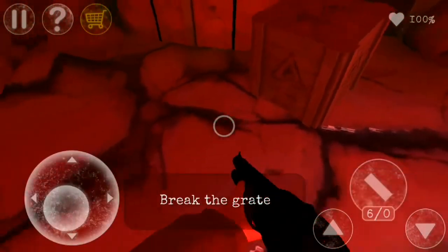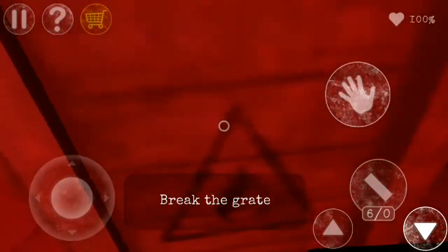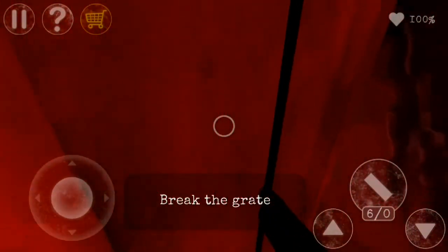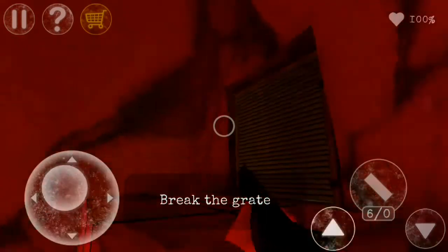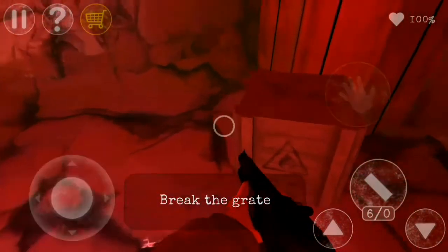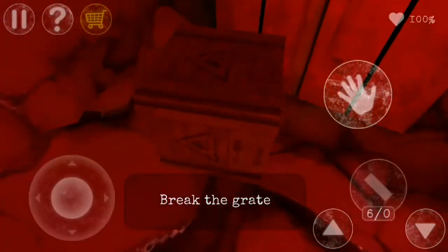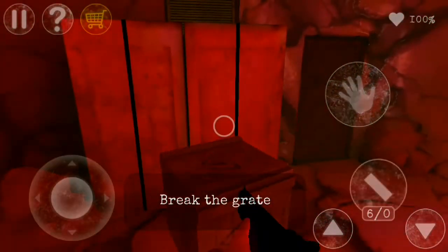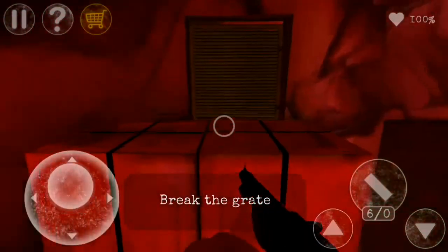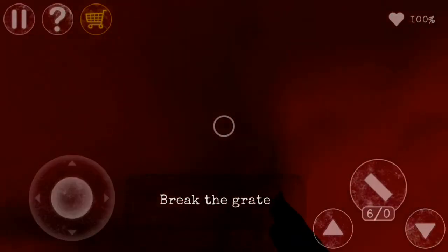It's a sci-fi horror game with puzzles as well. Here you've got to break the crate — basically you've got to move it so you can jump on it and get through. You pick up the crate, put it over there, use the up arrow button to jump on the crate, then jump on the other box, and shoot that vent. Then you go through — that's how it starts.